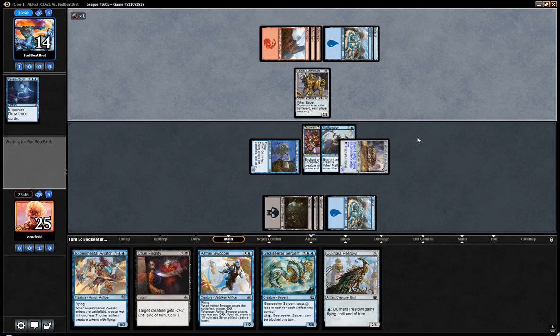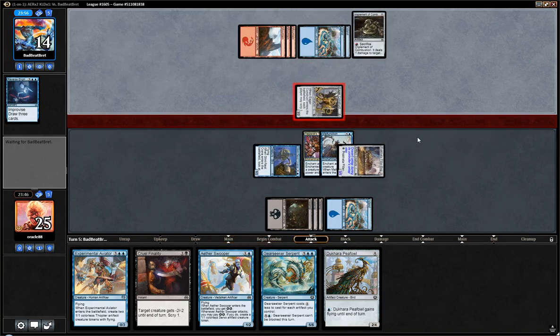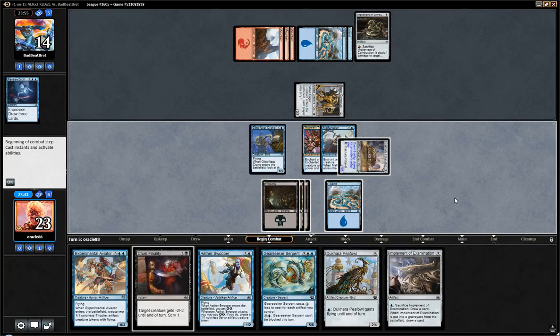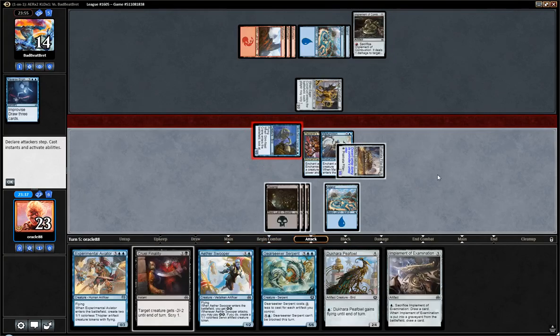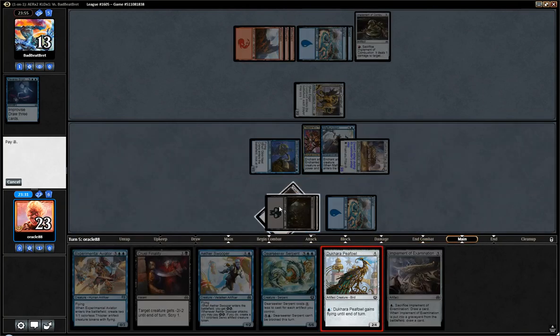Malfunction is bad for me. Not a ton I can do about that, though. Still have an artifact on the battlefield, which is good. I guess we'll go P-Fowl, as it's the best option.